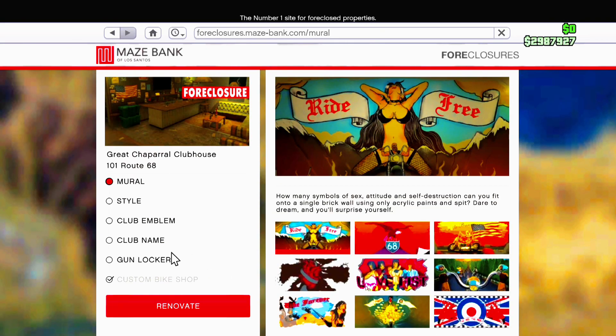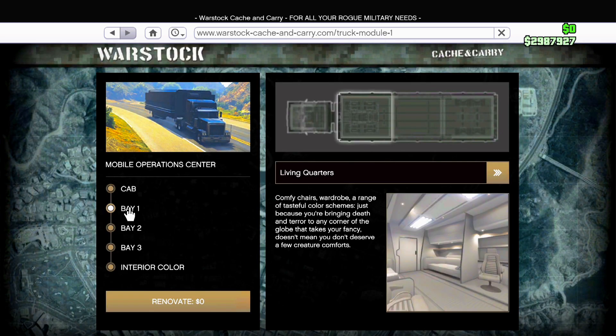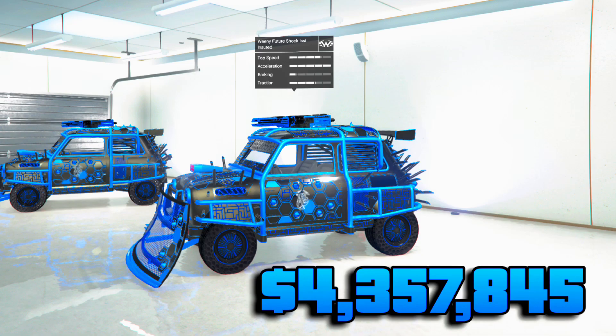When you buy the clubhouse, make sure you buy the custom bike shop — you'll need that for the dupe glitch. You're also going to need an MOC. If you have bay 2 set to vehicle and workshop, change that to empty and change bay 3 to personal vehicle storage.